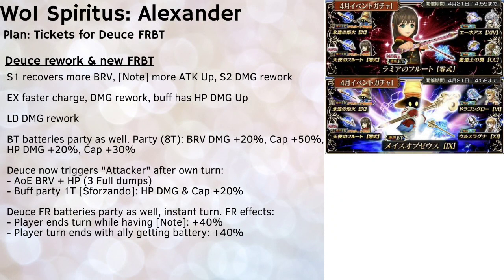Coming to the World of Illusion Spiritus Alexander stage, we'll be getting two banners — the first featuring Dews from FF Type-0 with a rework and new FR and BT, and the second featuring Vivi with a rerun of his FR and BT. As for Dews' rework: her S1 is a force gauge charging ability and now also recovers more brave for the entire party. It lands a buff called 'node' on all party members, which now also provides a little more attack up. Her S2 also receives a damage rework, and her EX now charges a bit faster, has a damage rework, and the EX buff also has an HP damage up effect tied to it.